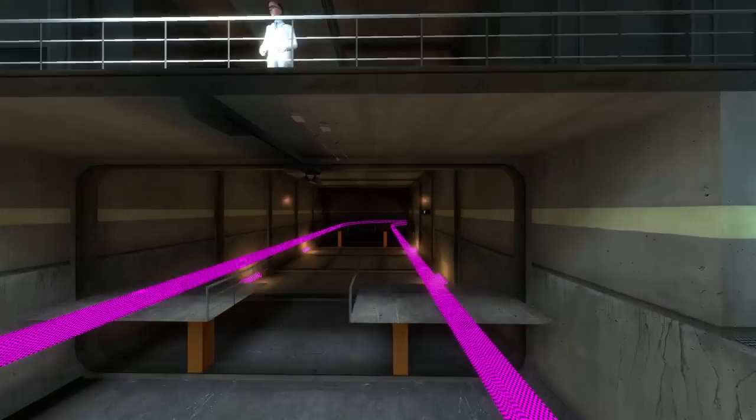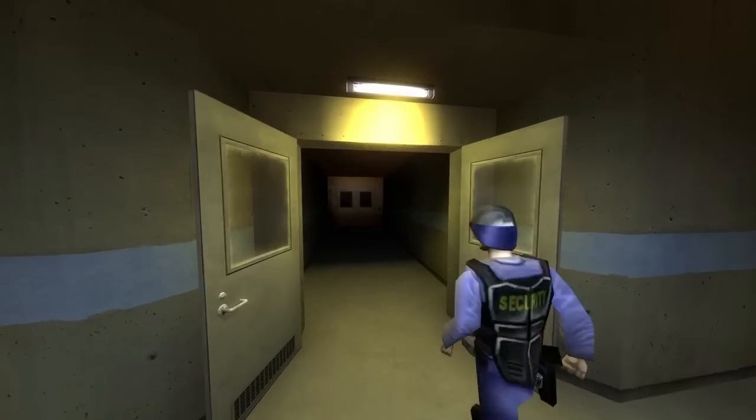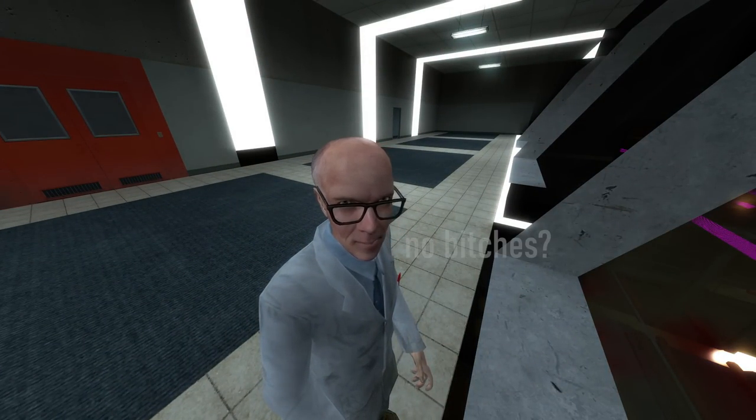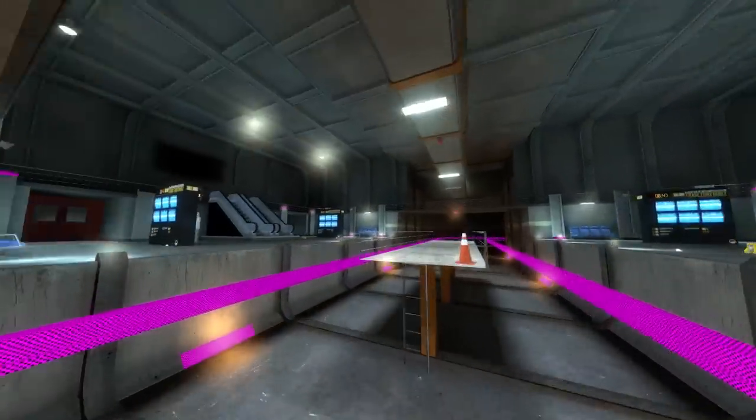This one is supposed to be a cave map, but I'm not entirely sure where this one would fit in the game. And of course, the first map in the game — this is where the tram ride starts in Black Mesa. It's funny how you can see Kleiner being used everywhere as a placeholder because there weren't any models modeled yet for the game.